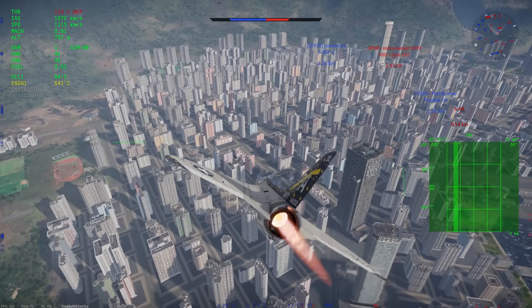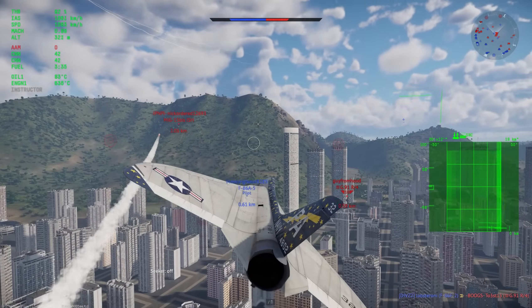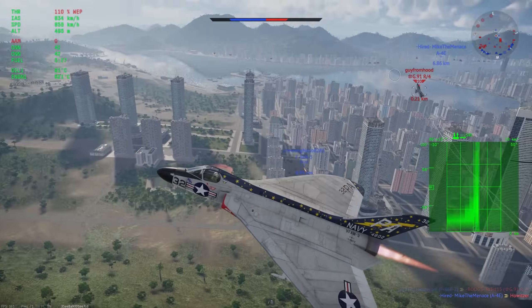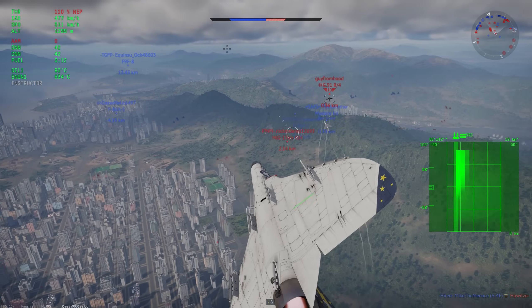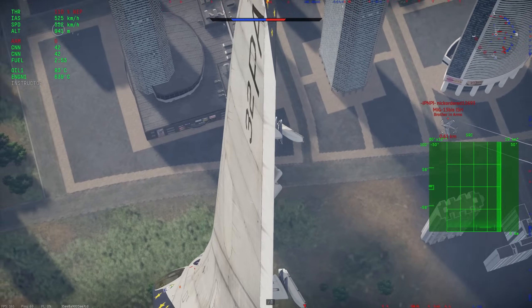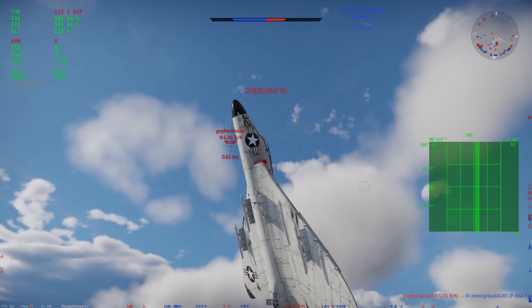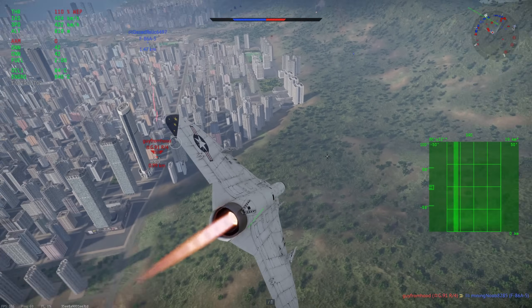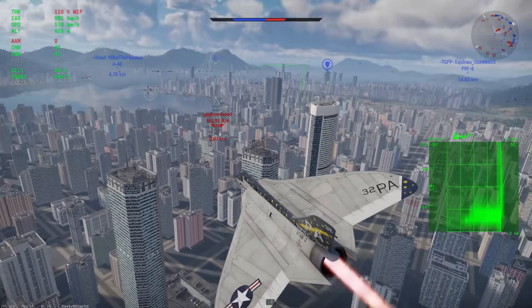My one gripe with the F4D right now isn't even its fault — it's simply that the F-104 is at 9.3, so you face them very often in those 8.3 to 9.3 games. Even though you are fast for a 9.0, you're nowhere near as fast as the F-104. You do at least get four AM9Bs which make killing F-104s easier than some other aircraft at this battle rating. But yeah, it's just not fun chasing something that's much faster than you. That issue goes for pretty much every vehicle at this battle rating — we just have to hope the F-104 goes up at some point. In any case, I hope you enjoyed the video. Hit that like button, feel free to subscribe, and my next video should be something big — look forward to it. Have a great day, peace!